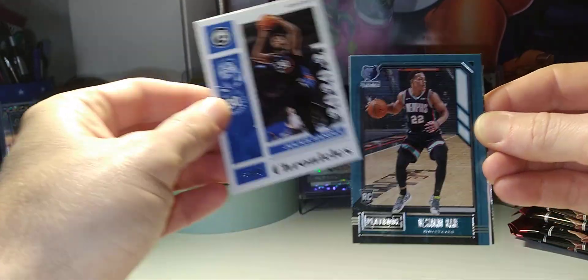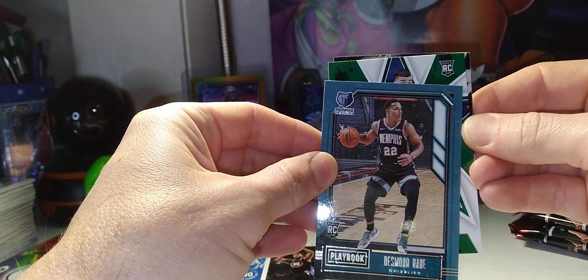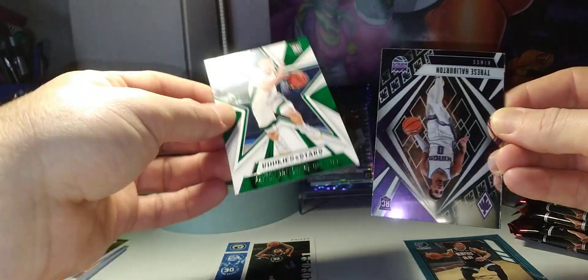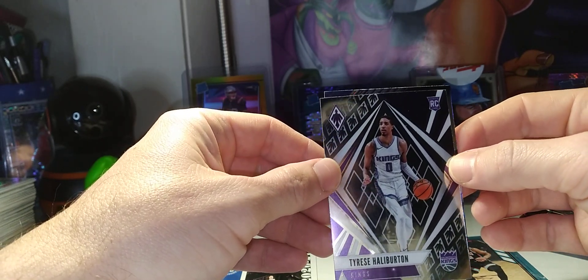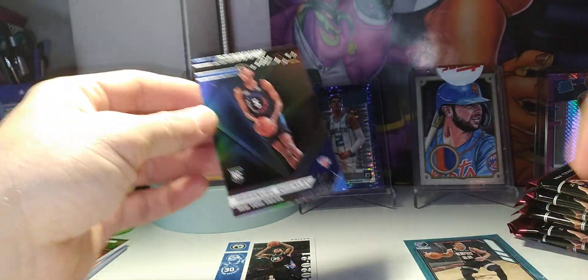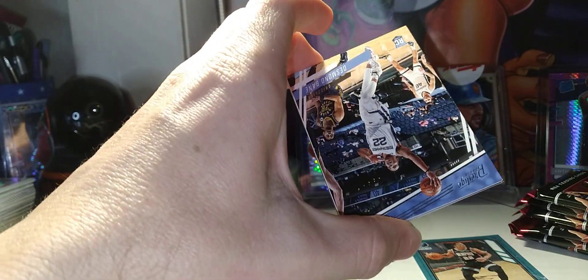First pack: Julius Randle, Desmond Bain, a Playbook Teal, and Peyton Pritchard. Rookies and Stars — there's a nice Tyrese Halliburton, not a silver but still nice. A Phoenix Kings card and an XR Emmanuel Quickly. I think you get like two of these thicker foil cards per blaster usually. There are so many different sets in Chronicles — that's what I love about it. Next up, Desmond Bain.